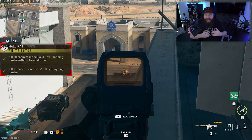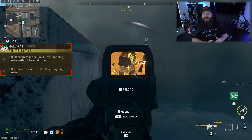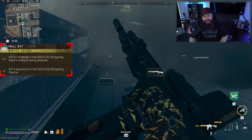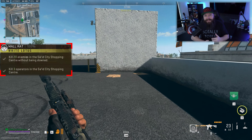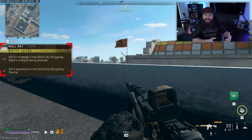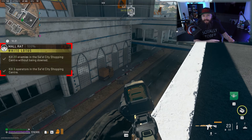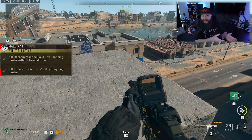The kill credit is based on the position you are shooting from, not where the thing that is dying is. So in this case, you could very well be standing inside the mall and shoot something that is considered outside the mall, and as long as you are in the mall — or in many cases on top of the mall — you will still get credit for the kill.